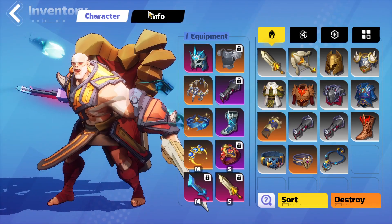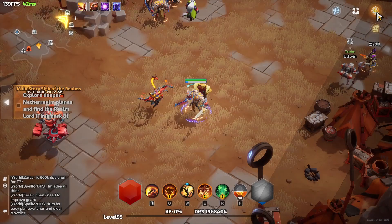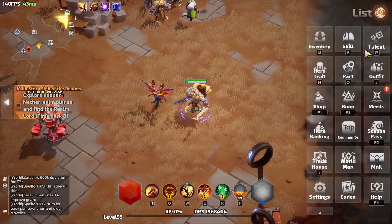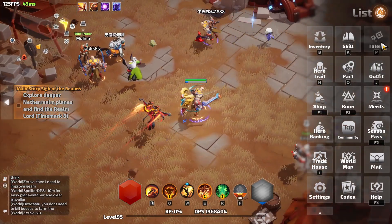Our build right now is at 1,269 density. The 69 is my lucky number — very good number, and some people like that too.